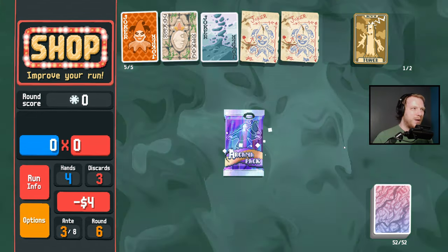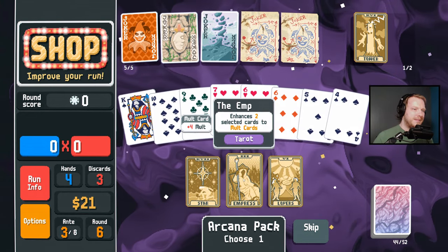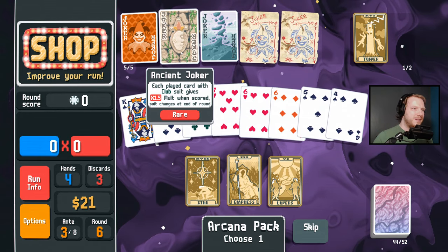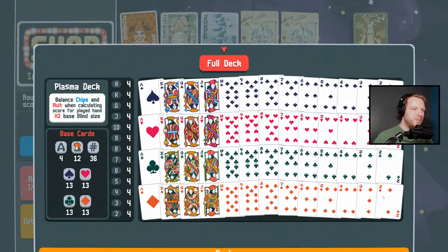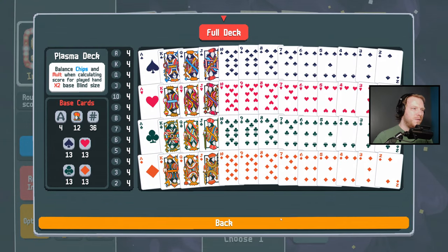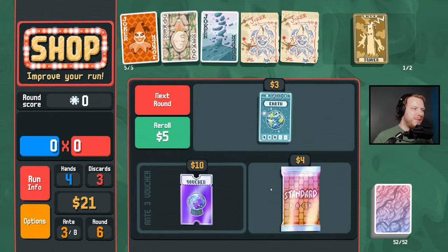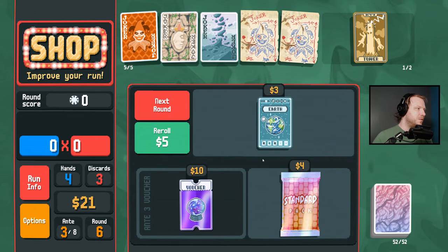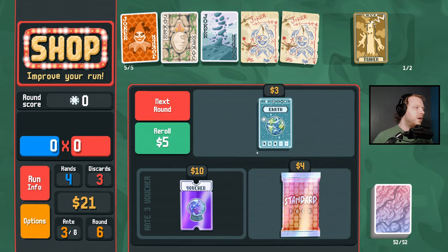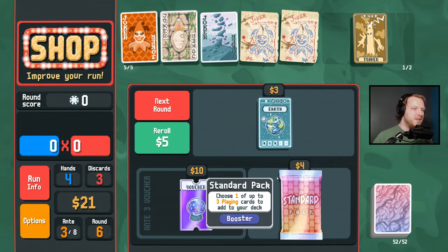Things are about to get wacky. We want to make wild cards wherever possible. We currently have all of the regular suits, so we want to make as many wild cards as possible. Did you know Ancient Joker chooses the suits from your hand? I thought it chose them from your deck — there's been a lot of mixed opinions on it.